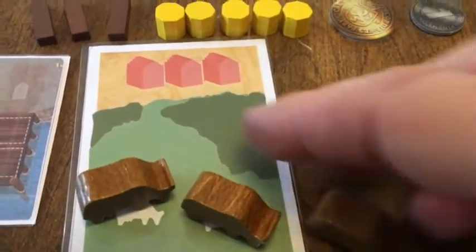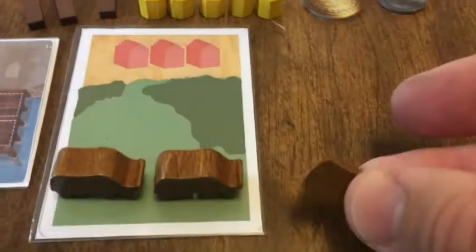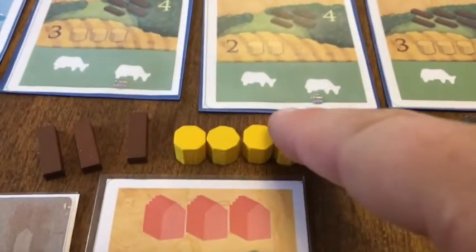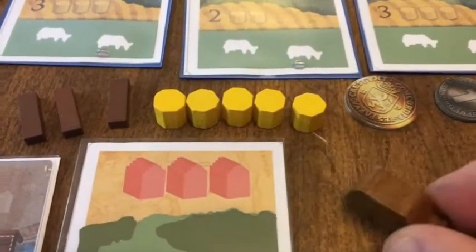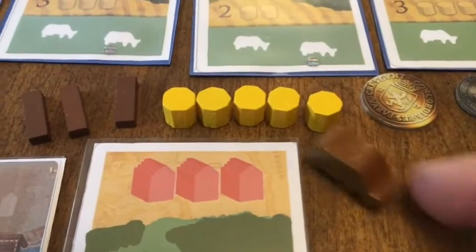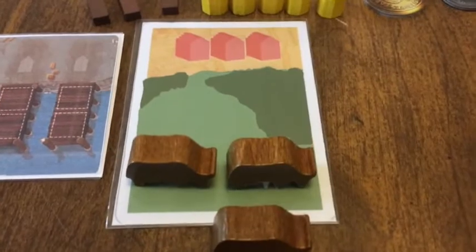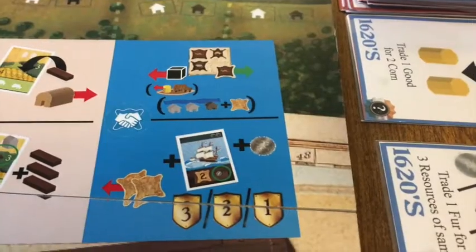You can put the baby livestock on land if you have another land card. If you don't, you can always butcher it and use it as food to feed the city, just as you would normally use corn. You can build a nice livestock engine by collecting livestock.